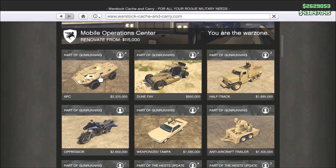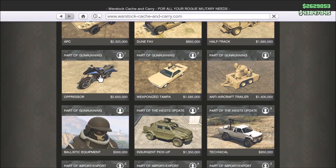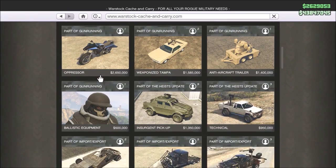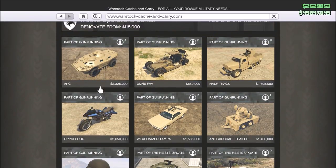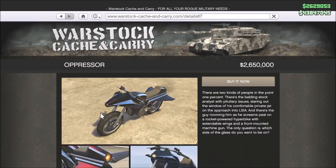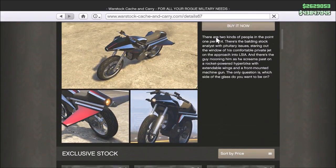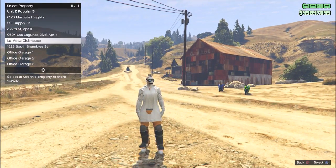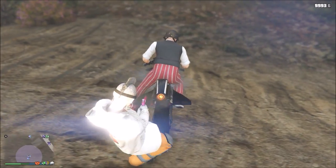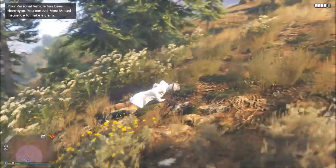With all missions complete, you'll have the discounted prices on everything — it's probably about five million that you're saving in total. Here are all the discounted prices: APC is 2.325 million, dune buggy is 850,000, half-truck is 1.6 million, the Oppressor rocket bike is 2.6 million, the Tampa is 1.5 million, and the Ruiner aircraft trader is 1.4 million. There's also armor with the Juggernaut outfit, but I heard it's glitched right now — if you equip it you can't equip other outfits — so maybe wait a couple of days until Rockstar hotfixes that.